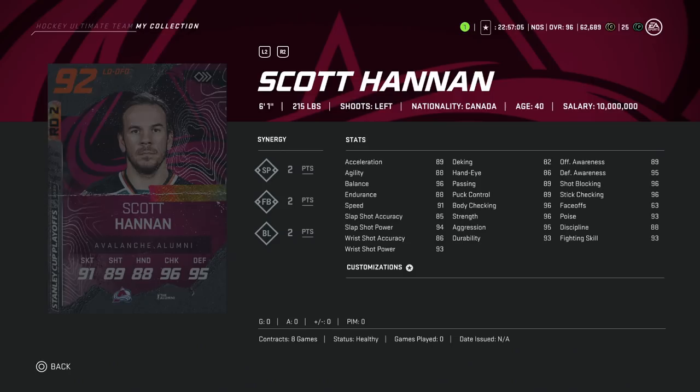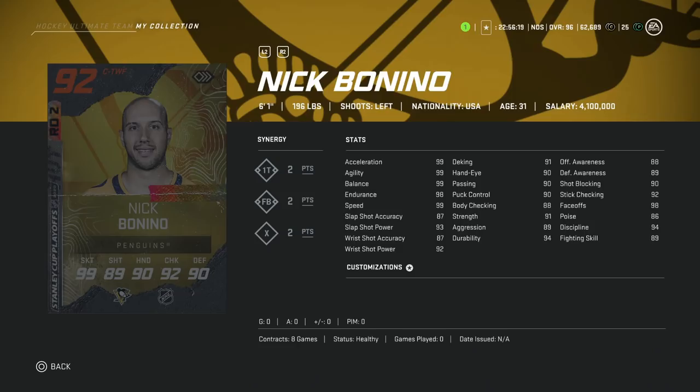We'll kick things off with the 92 Scott Hannon. Not going to lie, pretty odd choice considering he had tons of playoff runs with the San Jose Sharks. But we'll go with the Avalanche here. He's 6'1", which is decent size, 2 to SP. A lot of the problems with old icon players in this series: 91 speed, 89 acceleration, 88 agility — would have been a better fix early on in the year. You're going to get blown by at this stage. He does have a good shot at 94 power and 85 accuracy, but even with synergies, this one wouldn't be a recommend.